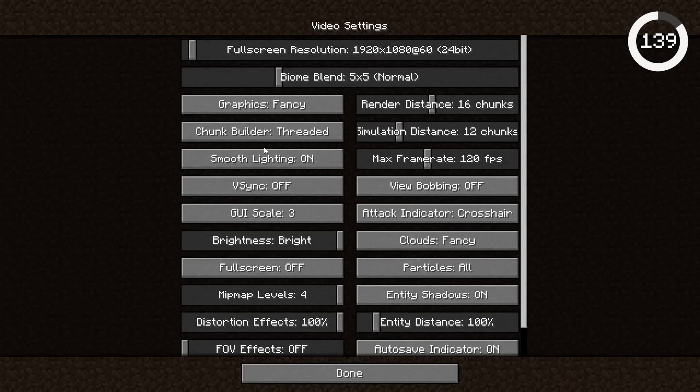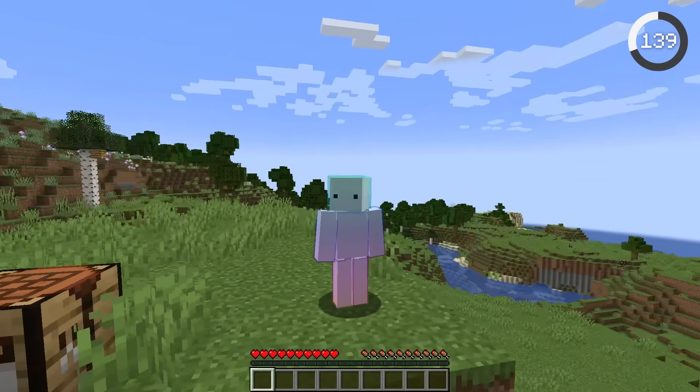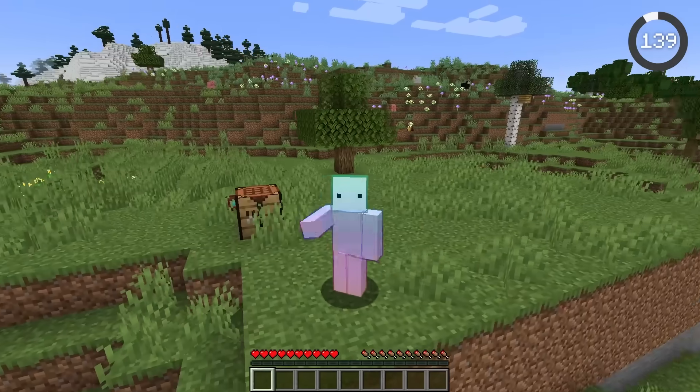By going into video settings, holding control, and scrolling the mouse wheel, the GUI can be quickly scaled. Just a quality of life change so you can easily switch your menu sizes.